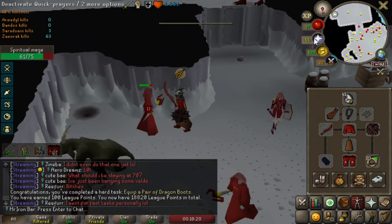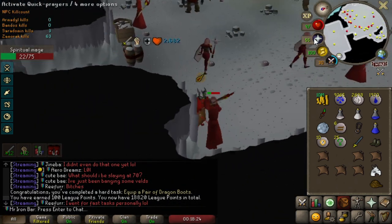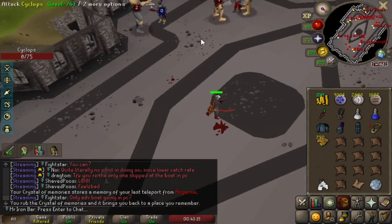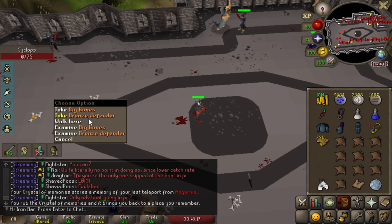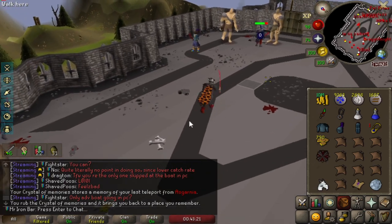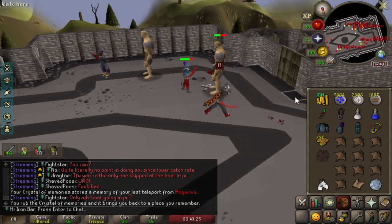Finish this task. We're gonna get some Hill Giant tasks, because apparently Hill Giant tasks work on Cyclops — never knew that until today. First kill ever, instantly into a Defender, dude. Nice.